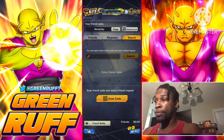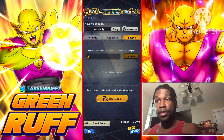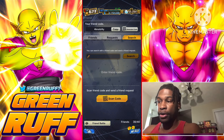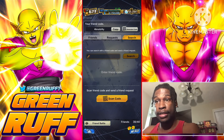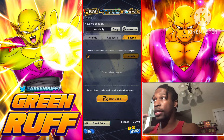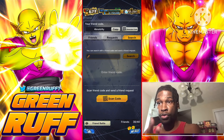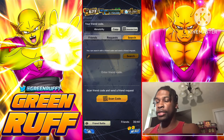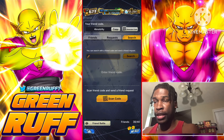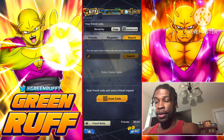One thing to really emphasize: if you friend somebody, that person has to permanently stay your friend. If you friend each other and then one of you unfriends the other, the QR code won't work the next day because they're no longer your friend. So make sure you stay friends with each other throughout the whole anniversary so you can keep using each other's codes.